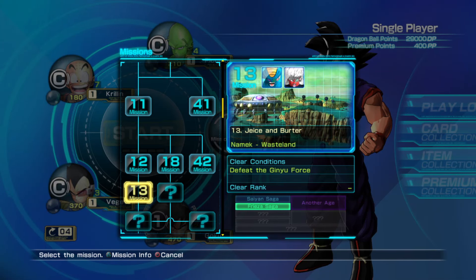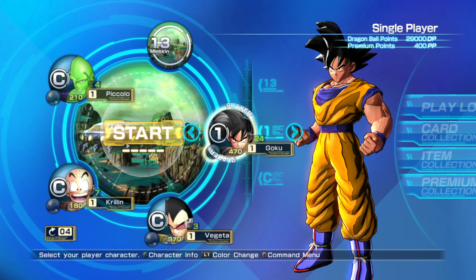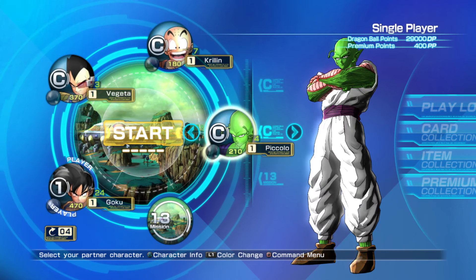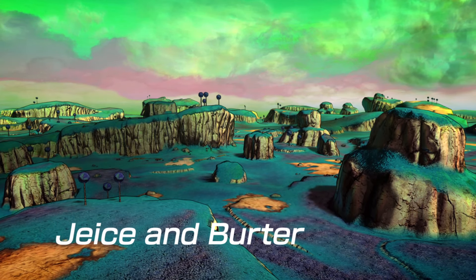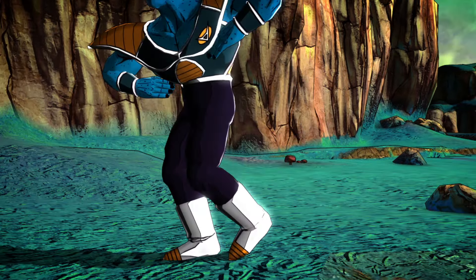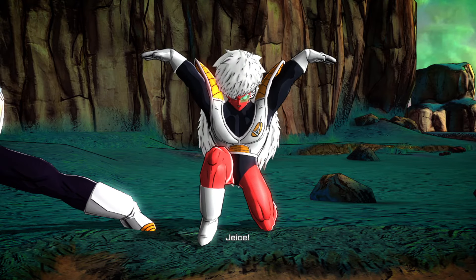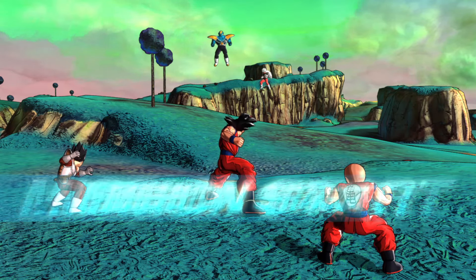Alright, my stuff - I've completely maxed out my character and gave myself another senzu bean. Let's give us some red fits. We have red fits - let me see the red fit. Going all white. Mission 13 - we're finally advancing more into the Ginyu Force. If you guys are enjoying this, Battle of Z in 2024, drop a like and a comment. Burter - he's fast, he's probably like my favorite of the whole Ginyu Force. Jeice - one thing I like about him is his mullet.